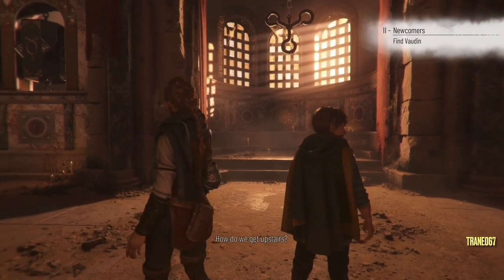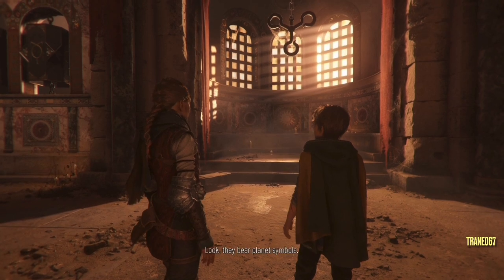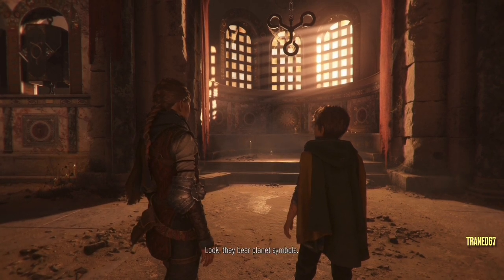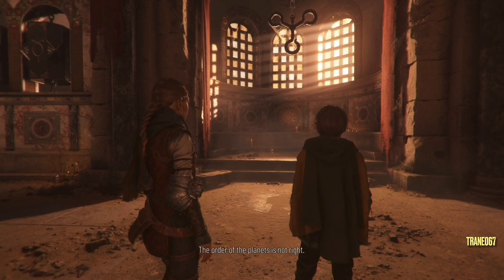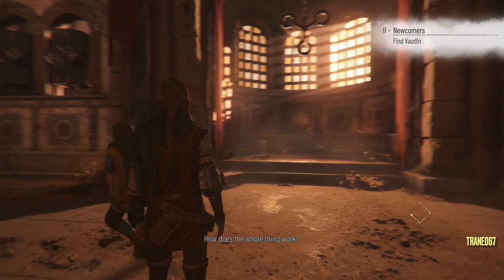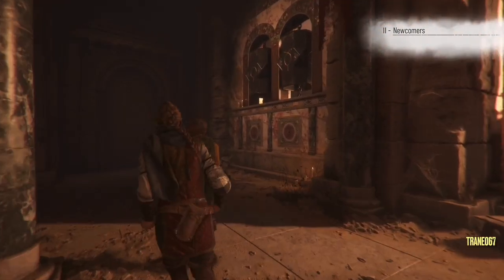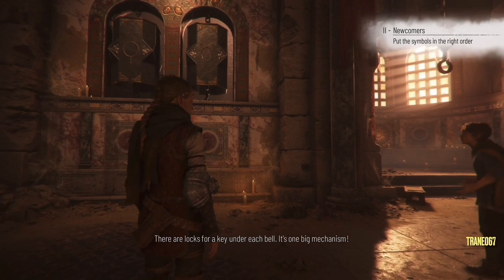How do we get upstairs? I see no door, with these sorts of iron bells. Look, they bear planet symbols. And here, the sun sits in their center. The order of the planets is not right. How does the whole thing work? There are slots for a key under each bell. It's one big mechanism.